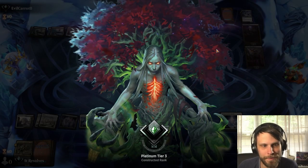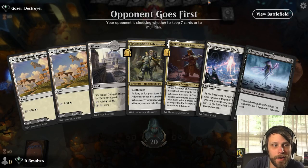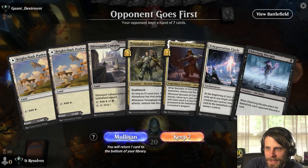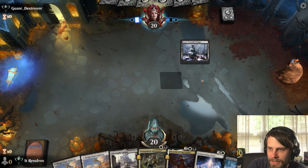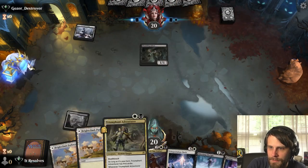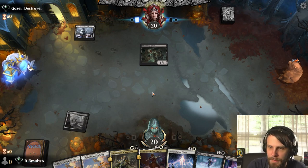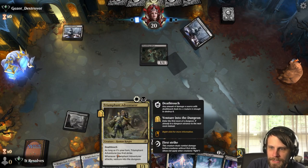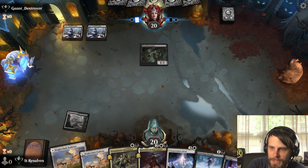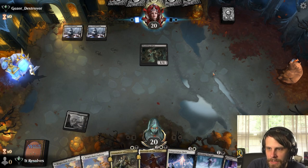Let's jump into game three — maybe we can still get a win. Here we are. We have the Disciple and Triumphant Adventurer which are both quite good. What we need to do is play the adventurers early — they're obviously better on the aggressive side and they eat a removal spell or something, so we can keep stuff for later on.